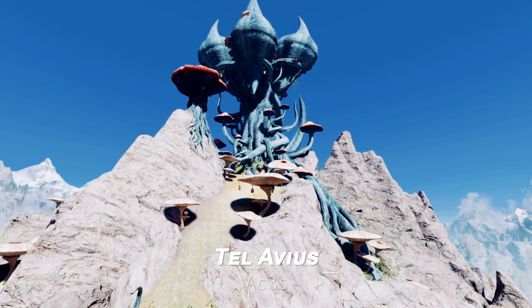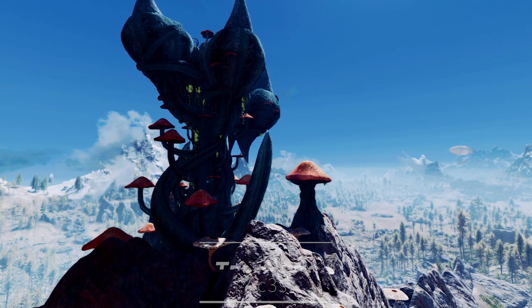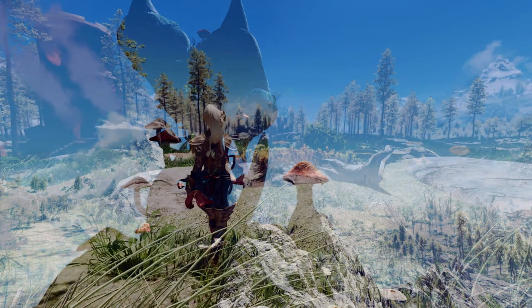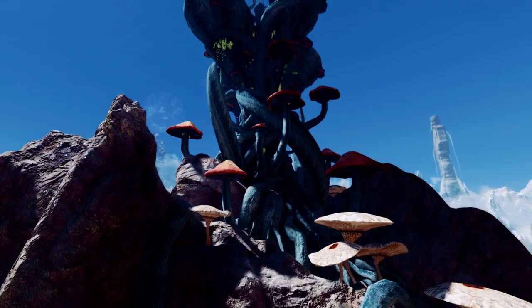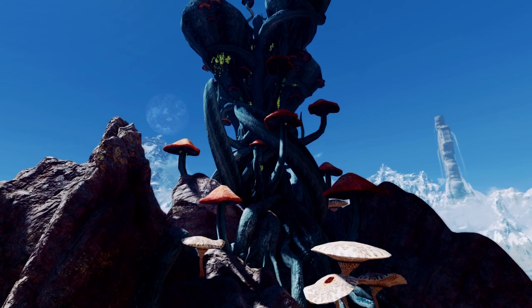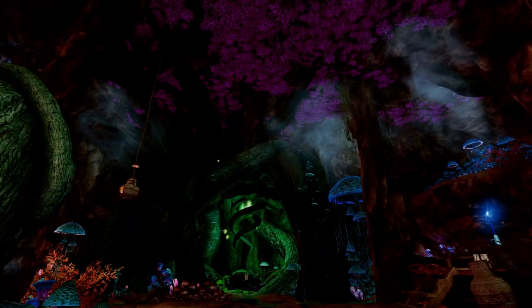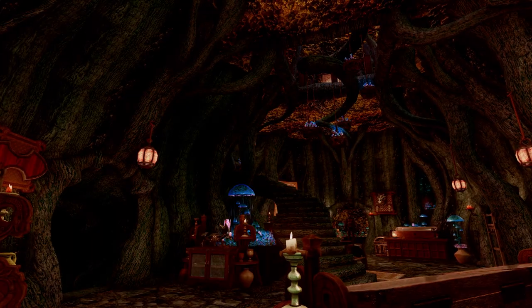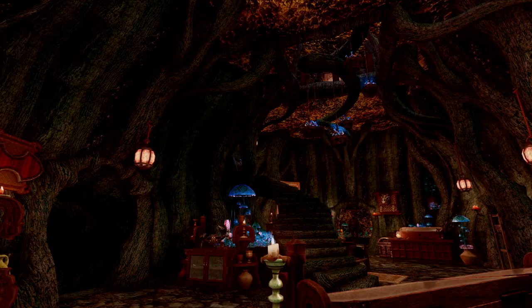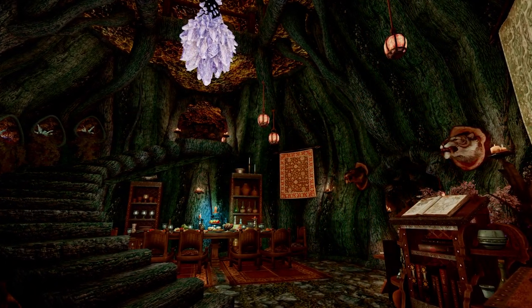Next up is Tel Avias. This mod adds a Telvani-style tower located west of Whiterun in the Lone Mountain. The tower is visible from a distance, making it even more appealing. The buildings in this area are multi-leveled, enhancing the immersive gameplay experience. Not only does it include spaces for growing plants, but it also boasts a visually stunning and unique design, enriching and fantastically enhancing your adventures in Skyrim.